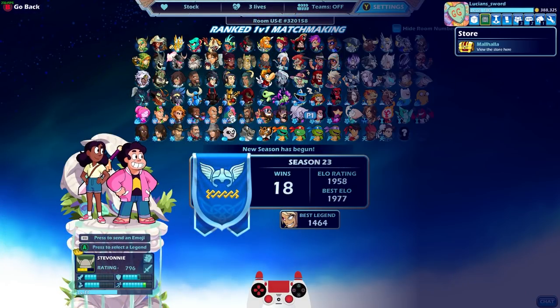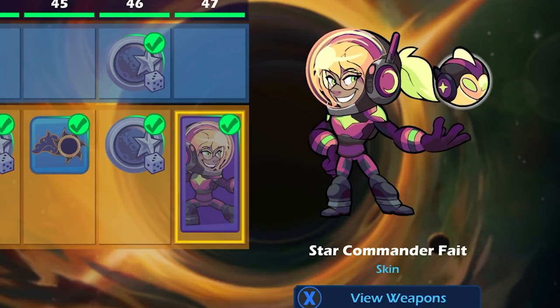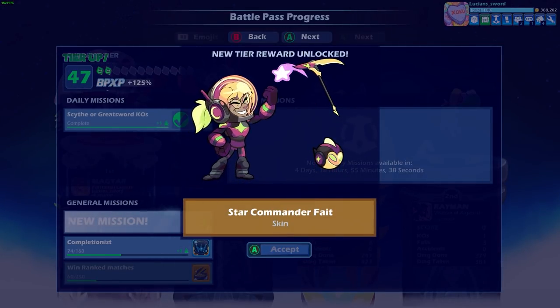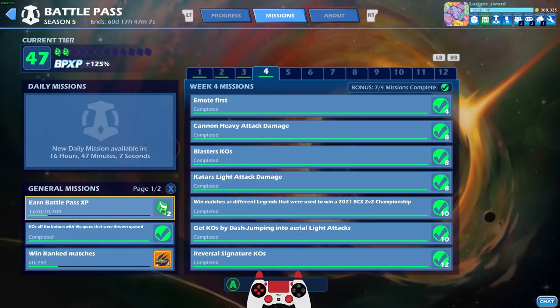We are going to be using Fate because I just unlocked Star Commander Fate in the battle pass this morning. I didn't even realize I was that close. I was just doing my missions and I completed my daily and boom, I got this skin. And I was like, oh man, I'm going to use this skin to get to Diamond. Hopefully. Completed all my week 4 missions, so that worked out well.